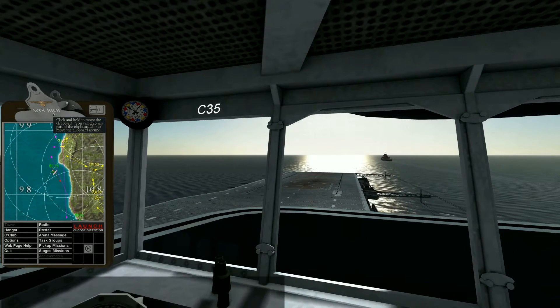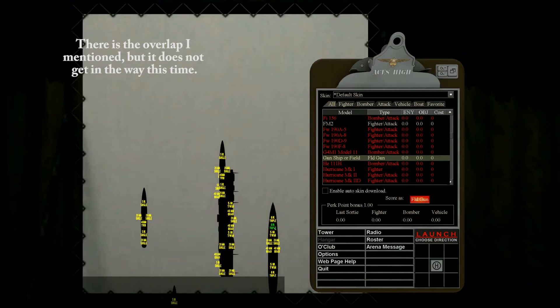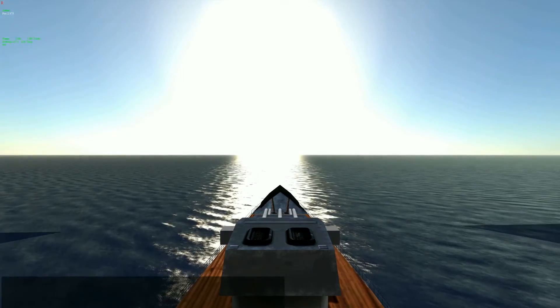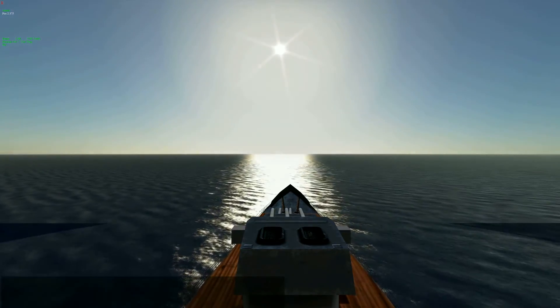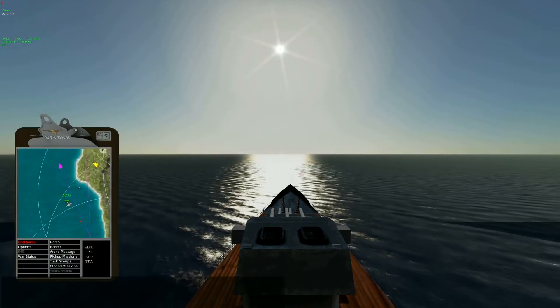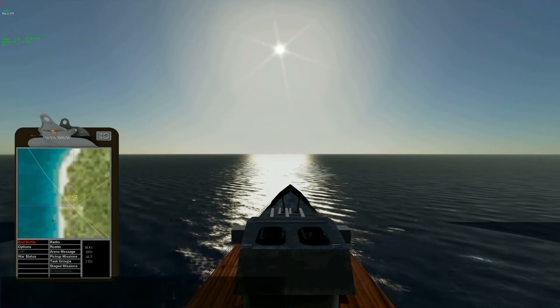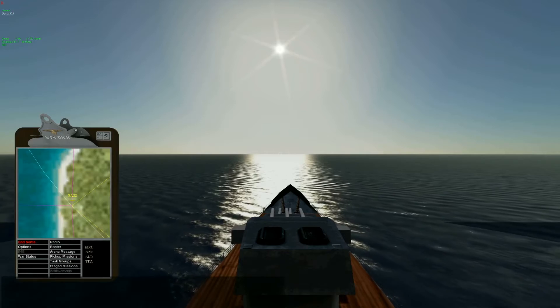Okay, so here we are on the carrier, and we want to hit A-22 over there. I'm going to jump in the 8-inch gun right there and click H for the hangar. Now I need to go into land mode. But first, I want to click on my map and select my target. What I haven't told you until now is how to do this. There are two ways to go about it.